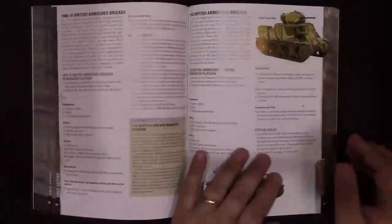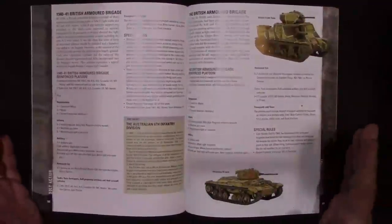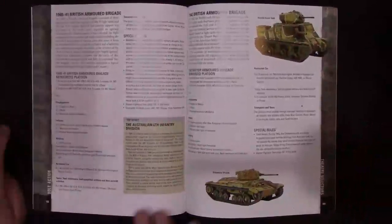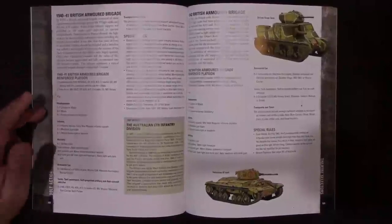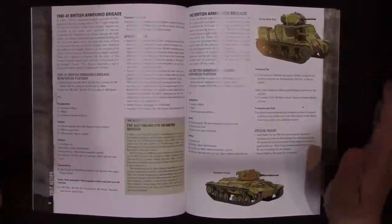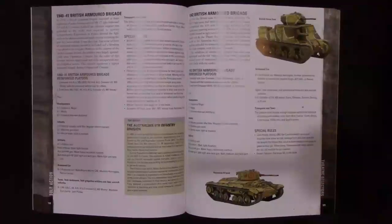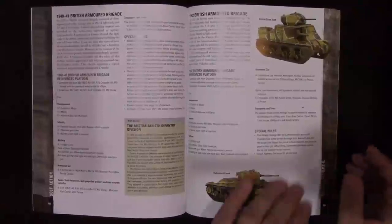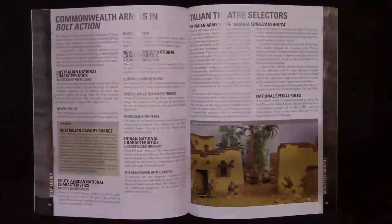They also include some Tank War variations. Here is a 1942 British armored brigade — essentially a Tank War list. The British did not do combined arms warfare like the Germans in the early war, so they're going to have more tanks or more infantry rather than being balanced equally, and this gives you the ability to represent that very well on the tabletop.